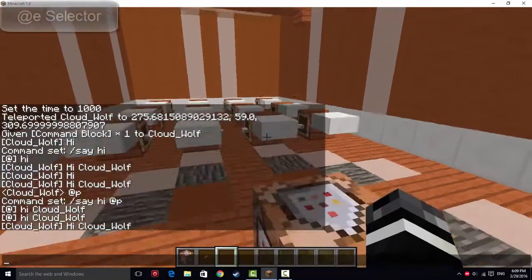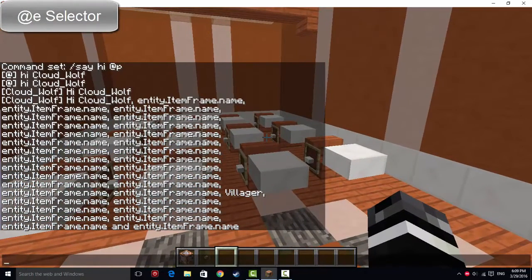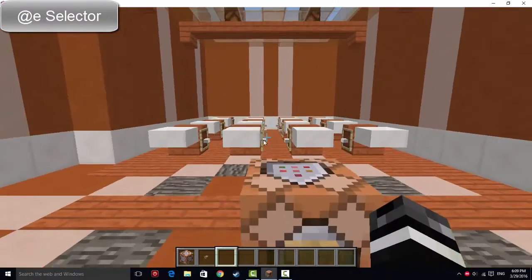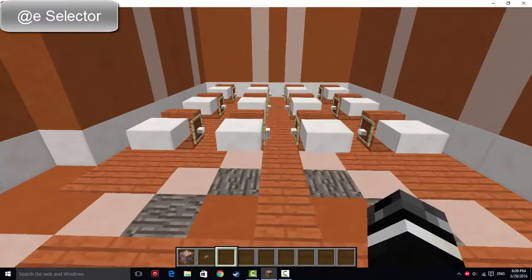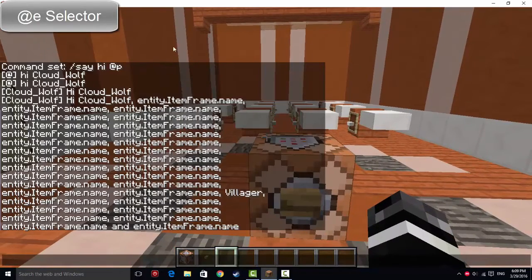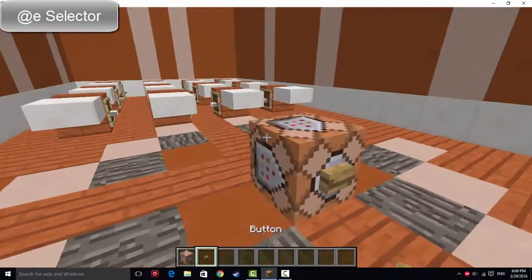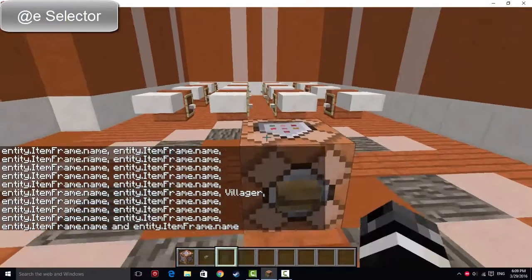The next selector is @e. Type /say hi @e, and your chat should be spammed with a bunch of things — it will say hi and then list CloudWolf along with a bunch of entities like item frames, zombies, or whatever is in your world. The E in @e refers to every entity or mob, and it replaces @e with every entity in your world. You can use this to see what mobs are alive — for example, type /say @e to check if a zombie has spawned or if there's an enderman nearby.